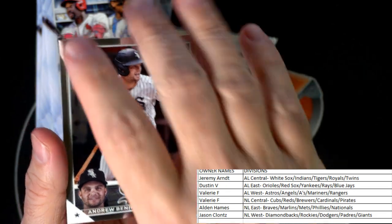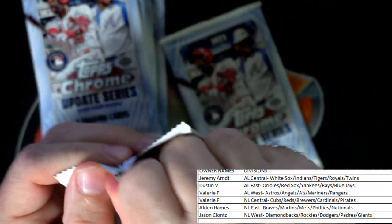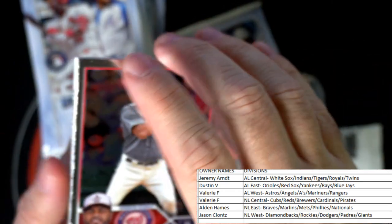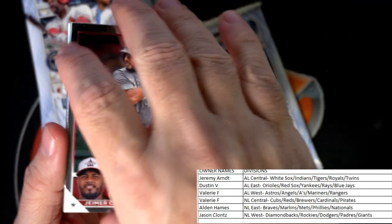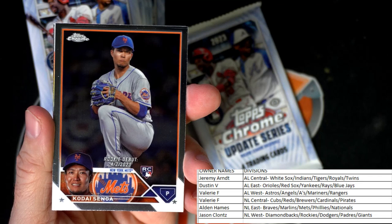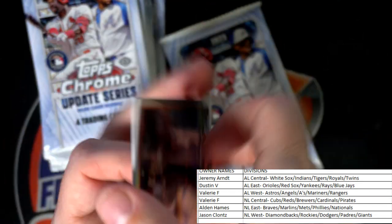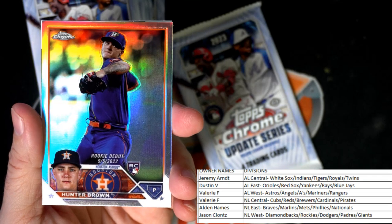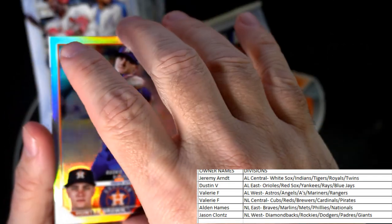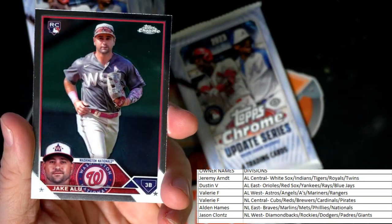Bryce Harper Action Stars. Andrew Benintendi — used to be one of my favorite Red Sox players. Singa rookie card for the Mets going out to Alden. And there's a Hunter Brown rookie refractor, American League West, Valerie, coming out to you with the Astros.